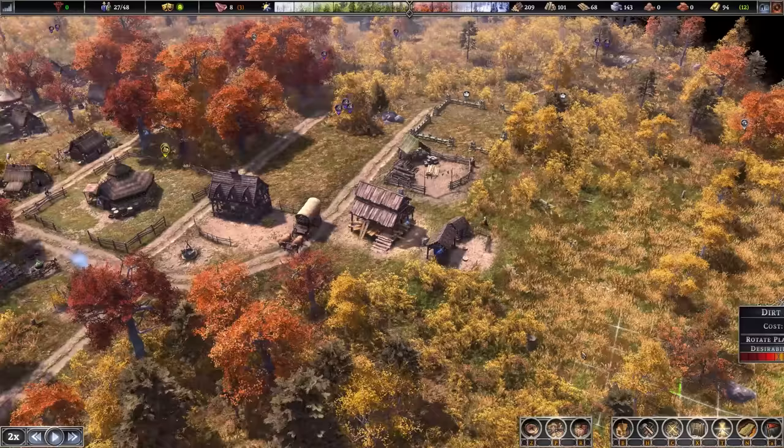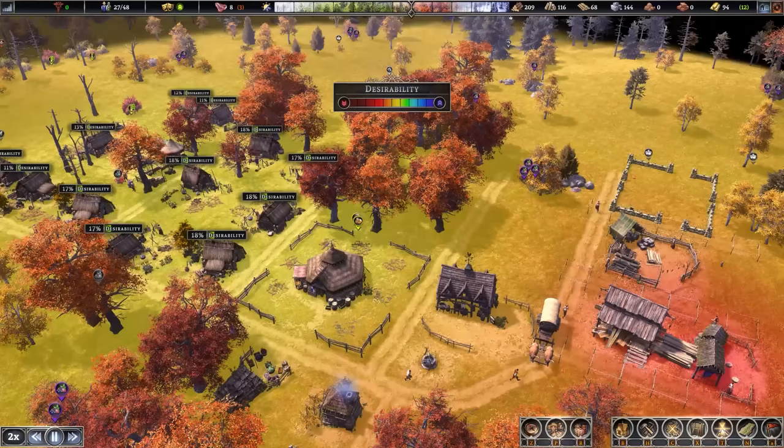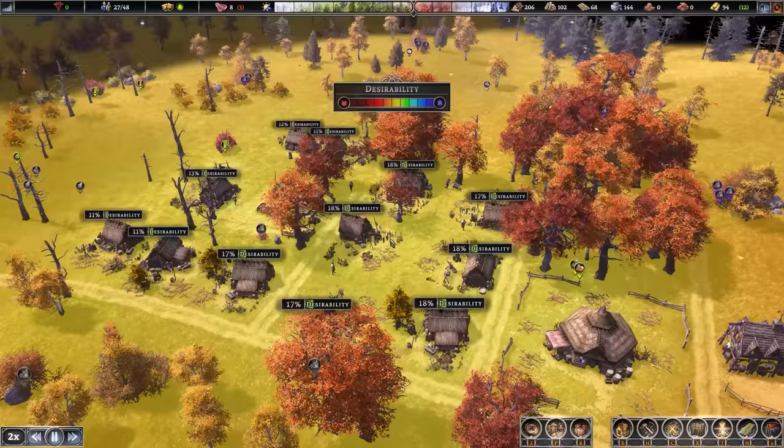We've got our two production buildings. Let's extend the road out like so. Let's check desirability — there we go, the houses are back up to 17, 18, and so on. They might get 1 or 2% from little trees and different positioning. We're going to put down a school hopefully in the future and then a pub and some extra houses, plus the decorations that can go in between.